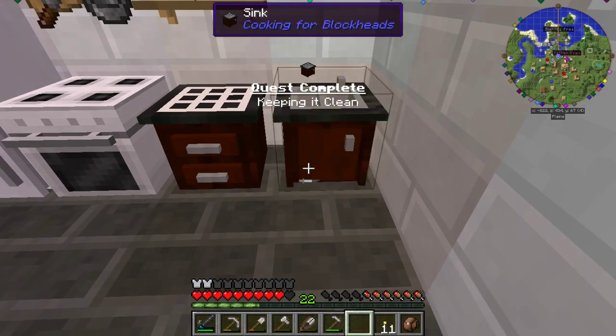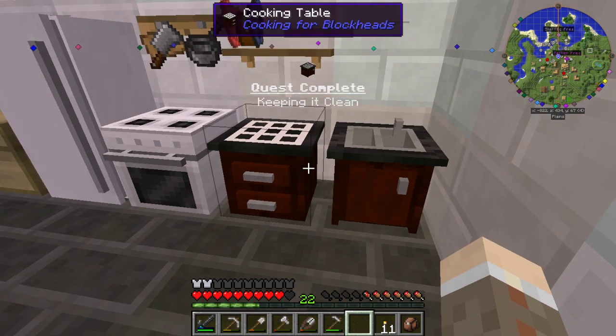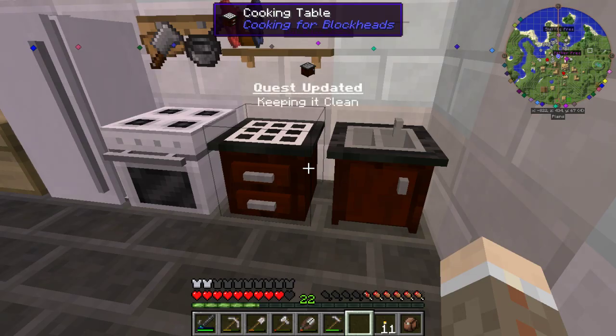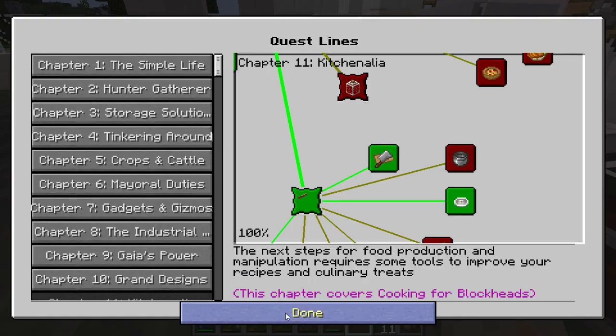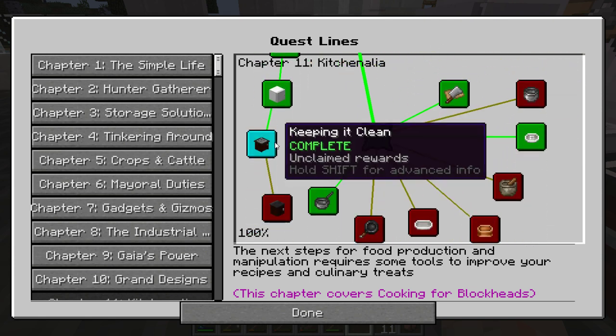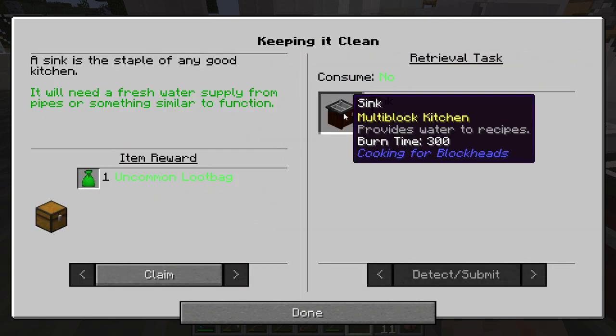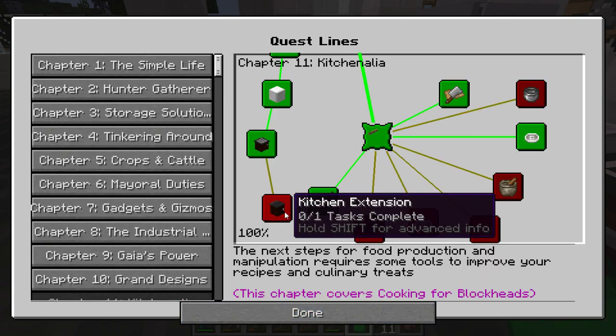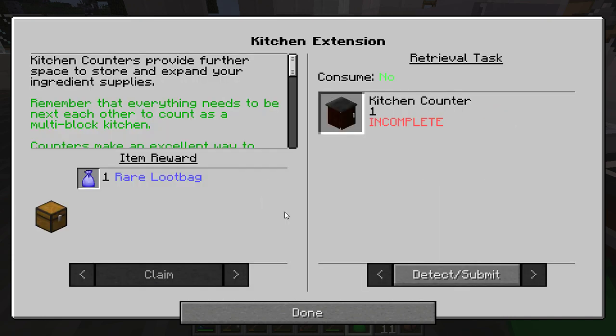Keeping it clean. Alright. It's part of this — there we go. Sink. Multi-block kitchen. Claim. Done. The kitchen extension — kitchen counters provide further space to store and expand your ingredient supplies.